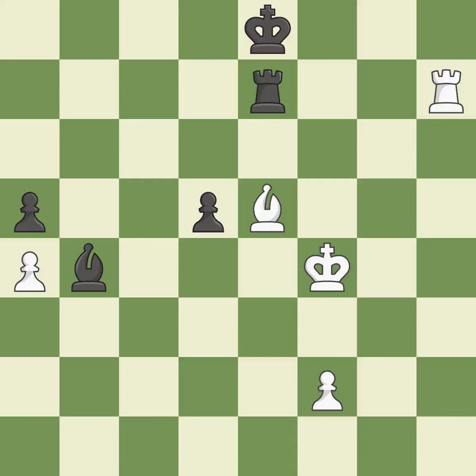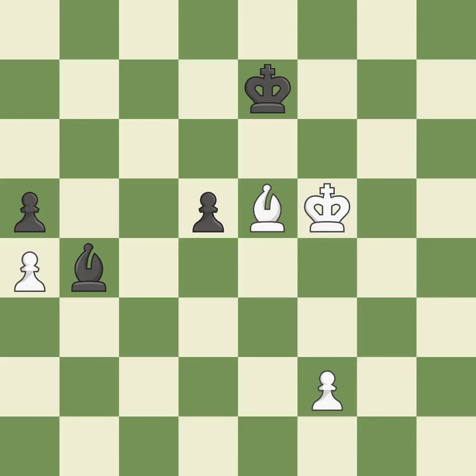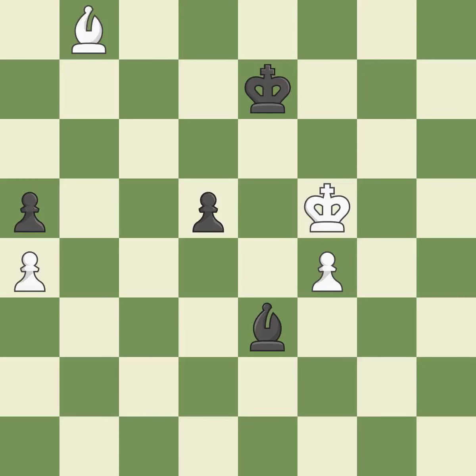This offers to exchange pieces of equal value — it is best. This maintains the balance in material with a good trade — it is best. Recaptures — it is ideal. A passing pawn could be promoted as a result of this. This is not the right idea — it is an inaccuracy. The passed pawn moves towards its goal — it is best. Although the game was nearly tied, black is now in a losing position — it is incorrect. This missed a move that would have produced a winning position. This ignores an opportunity to threaten winning a pawn — it is a miss.